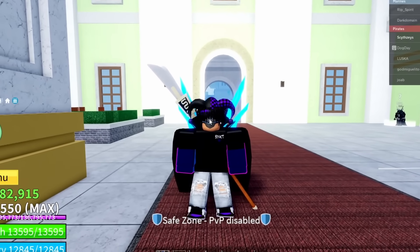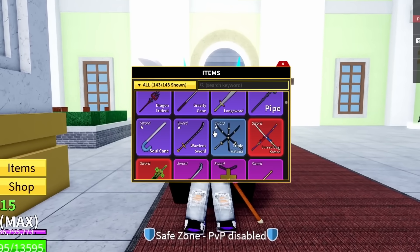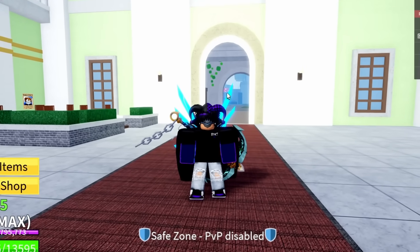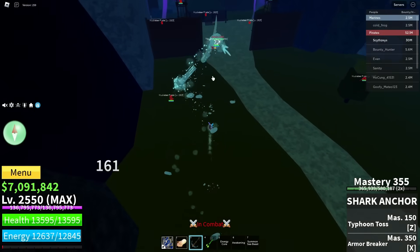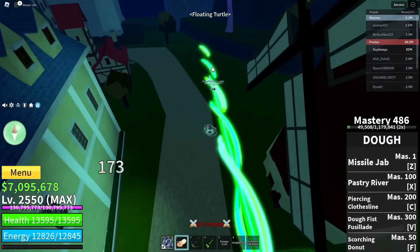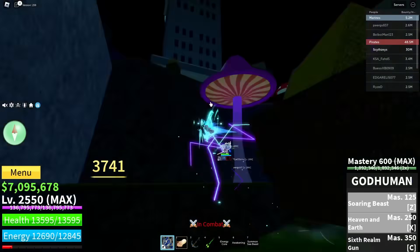That's about five kills with Bicento so let's switch it up. For the next sword I say we go with Shark Anchor — if you saw friend nine, he used Shark Anchor with Dough, so let's see if I can use it just as good. That guy instantly died! Look at this Kitsune guy — let's just do this.